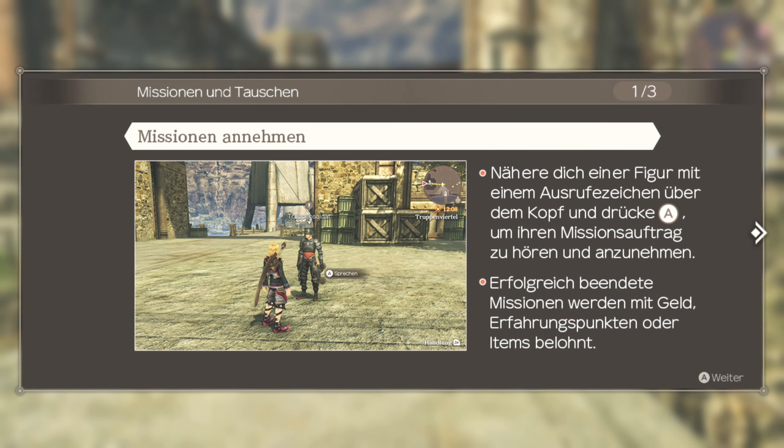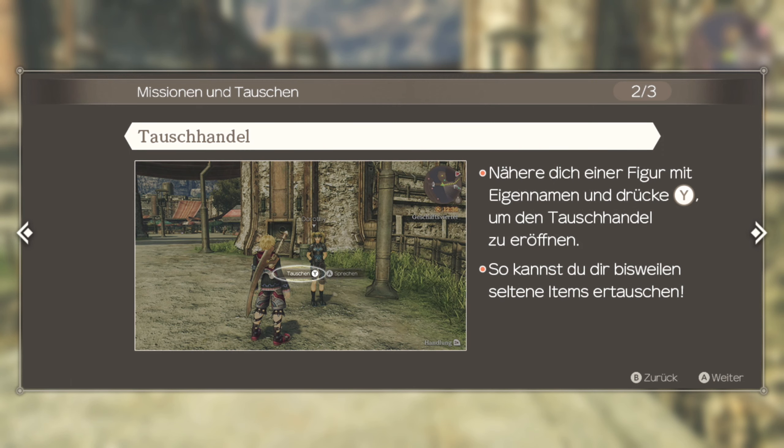Mission annehmen. Nähere dich einer Figur mit einem Ausrufezeichen über dem Kopf und drücke A, um ihren Missionsauftrag zu hören und anzunehmen. Erfolgreich beendete Missionen werden mit Geld, Erfahrungspunkten oder Items belohnt. Nähere dich einer Figur mit Eigennamen und drücke Y, um den Tauschhandel zu eröffnen. So kannst du dir bisweilen seltene Items ertauschen.